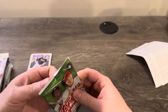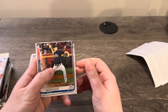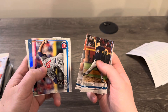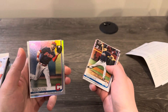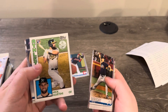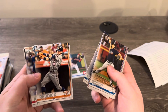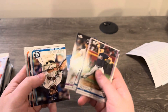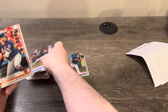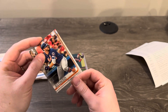2019 Series 2 here — looking for Tatis, Alonso, all those guys. Kyle Wright — not really one of them, but we got him. Trevor Richards. Looks like we have a rainbow in here — it's going to be Tyler Naquin on the rainbow. Nick Martini rookie, Austin Meadows, Reddick. Hey, there's a Pete Alonso rookie card — nice, I'll take that, I have several of these in PSA 10 slabs.